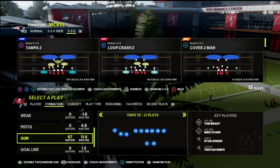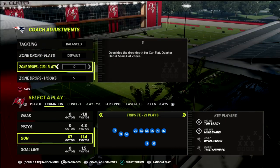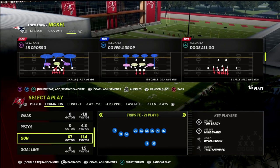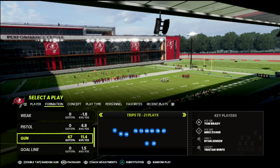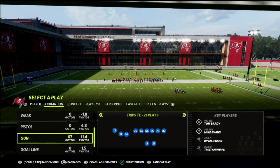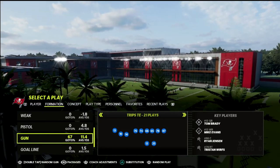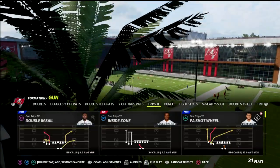What's good YouTube? My name is Cody and I want to welcome you here to the channel. Today we're going to be taking a look at a concept you can utilize out of the trips side in formation to beat one of the most popular adjustments your opponent is probably going to make if you are running trips side in. I'm going to show you what it is and also how to counter it — two or three different ways you can counter this so that they can't stop your number three receiver.